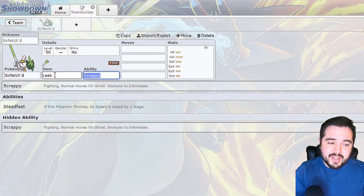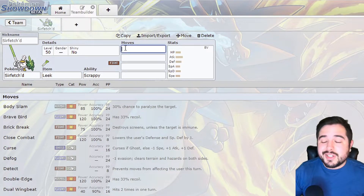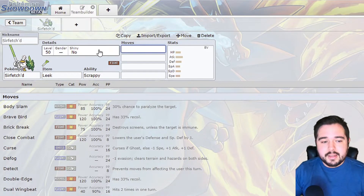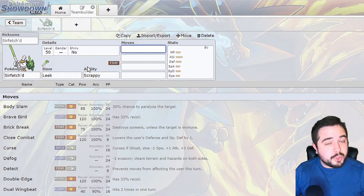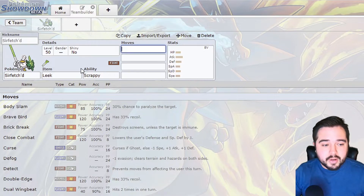One of my favorite sets with this is to run the Leek with it. A lot of people like Choice Band, a lot of people like Choice Scarf as a revenge killer - I don't like that. Whenever I use this Pokemon I use it purely as a wallbreaker. I use it to weaken down my opponent's walls so my sweeper can come in and clean up very easily.